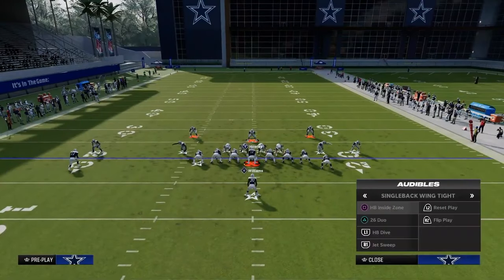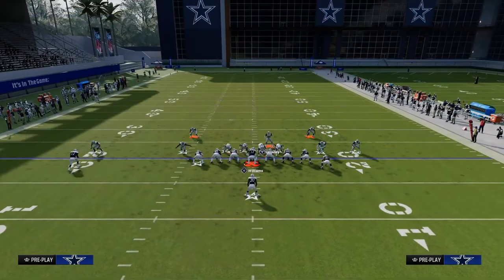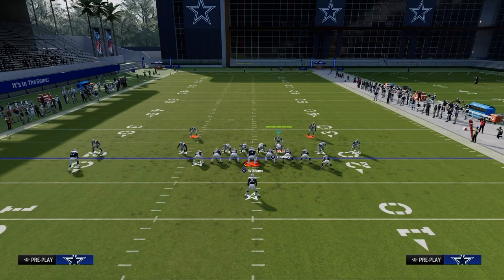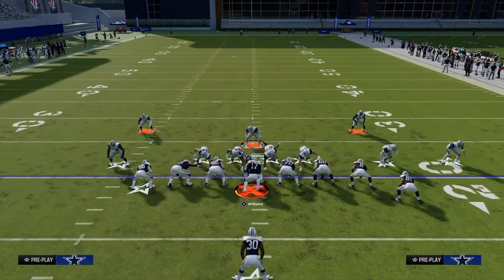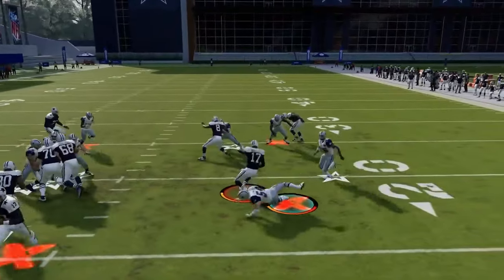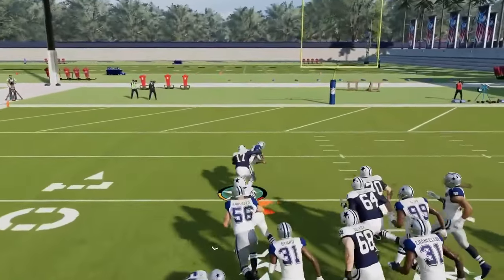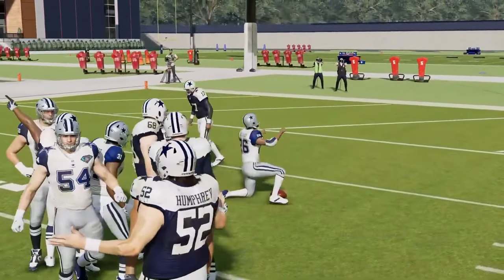Now let's go over the jet sweep. This one is a bit fluky, but where's the hole? We're going to shoot right there. The jet sweep is a little bit of a giveaway because the receiver will go in motion, so we know it's jet sweep. We preset to the right, snap the ball, and we're able to shoot right back there and cause a fumble. That is how you stop all of the major runs out of the Colts playbook.